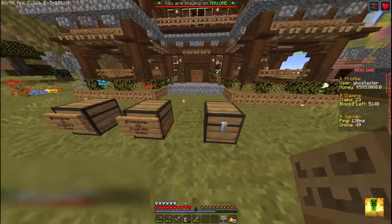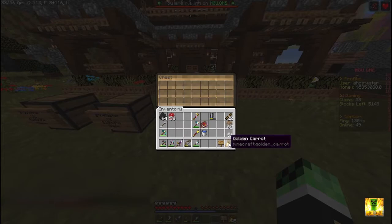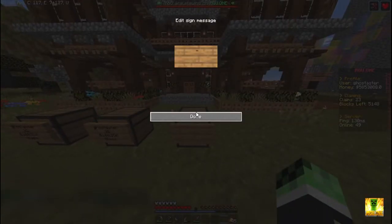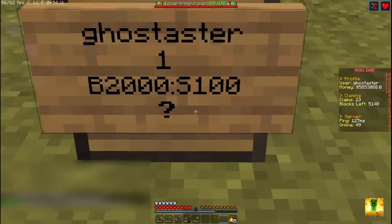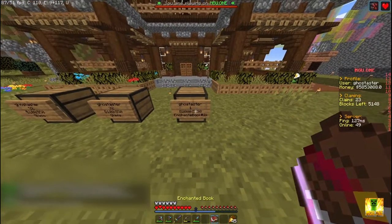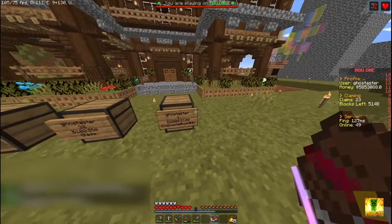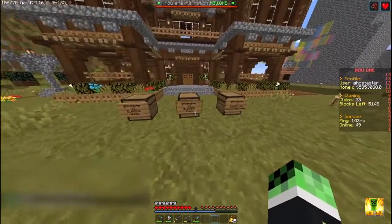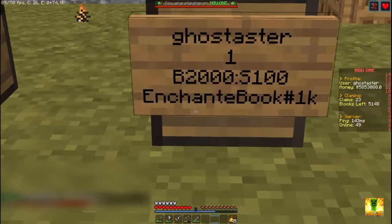For the third method — especially useful for enchanted books — follow the same procedure: place the sign, write your username, the quantity, the buying price, the selling price, and put a question mark. If the shop doesn't know what item is inside, take your book and click on the sign — it automatically detects what you're going to sell. Then open the box, put your items in, and your shop is ready. This works for any item, not just enchanted books.